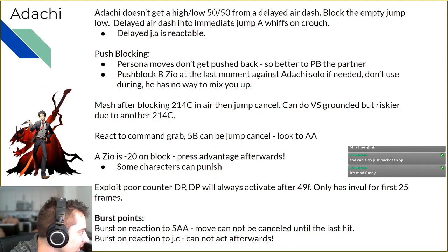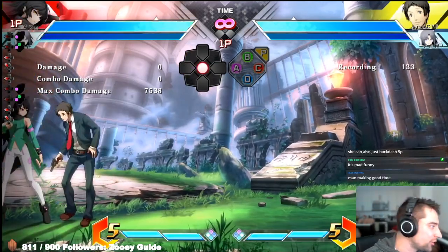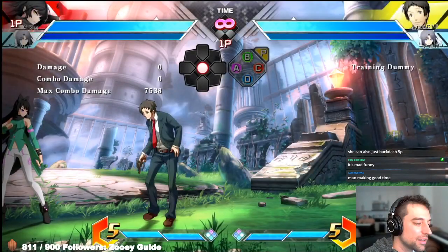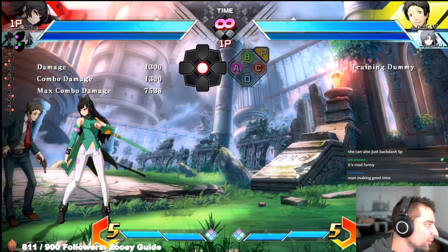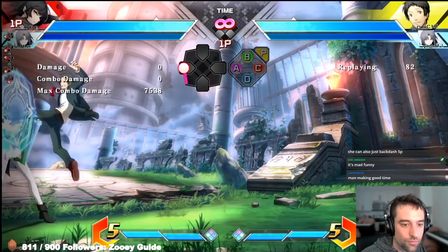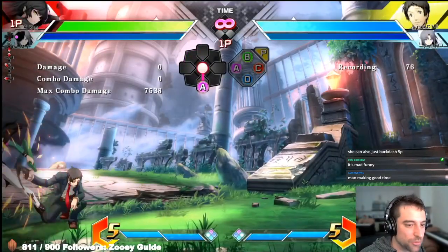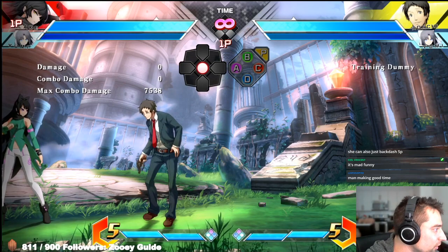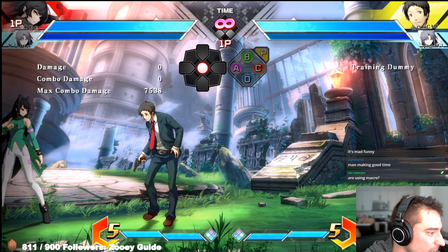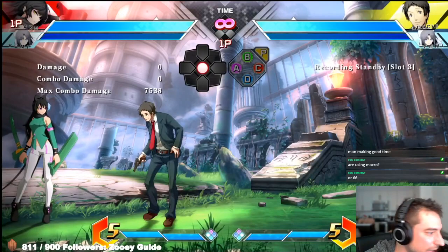Now let's talk about Adachi. One thing people don't know, and I see a lot of players get caught by, is the Empty Jump Low. This is actually not a mixup, and here's why: even doing it very low to the ground, unlike a lot of characters' delayed air dashes which are unreactable, Adachi's low comes out very late. There's only the Empty Jump Low option. Don't expect an unreactable delayed air dash — just block low after the empty jump, then react to the air dash.